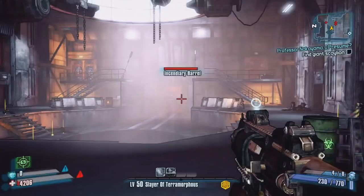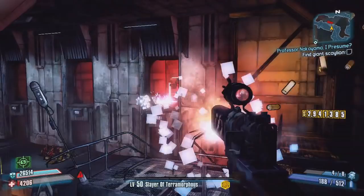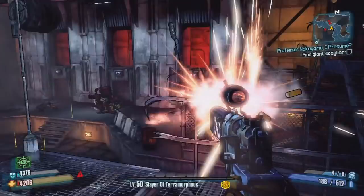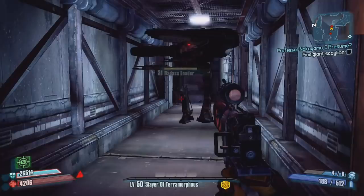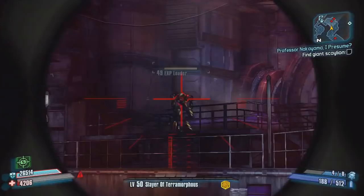As you can see I equip the Sandhawk — if you don't know what the Sandhawk is, it's an extremely powerful SMG. You'll be able to kill all the invincible bosses extremely fast. I've destroyed every single invincible boss in the first DLC and the normal game. Terramorphous and the others you can kill in under 10 seconds. The only one that was harder was Master Gi, which took about 30 seconds — that guy has something like 100 million health, which is ridiculous.